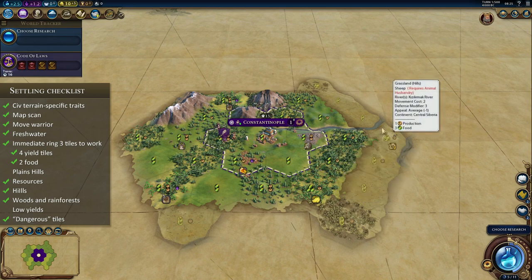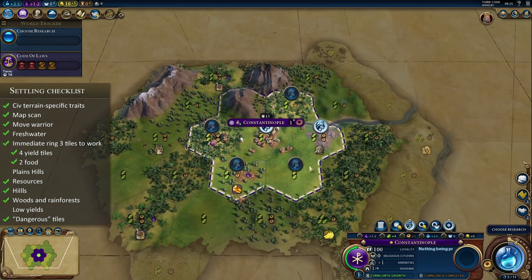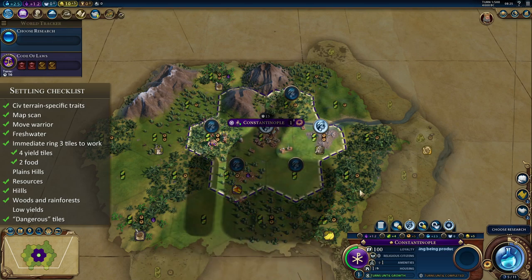This is a fantastic location — no low yields, plenty of room to expand. We always want to lock the tile the city is working because sometimes the city goes crazy and works something else. This balance of production and food with some culture can be great early in the game. If we can build a monument quickly in 8 turns, we'll definitely work that tile and double our culture output.